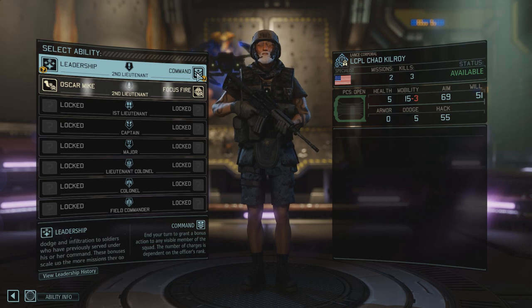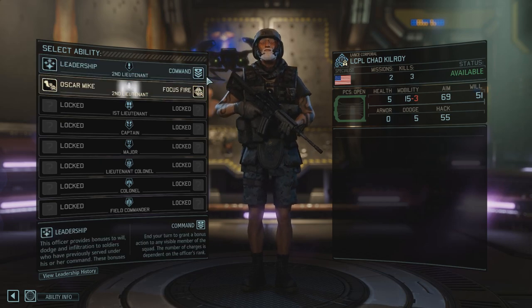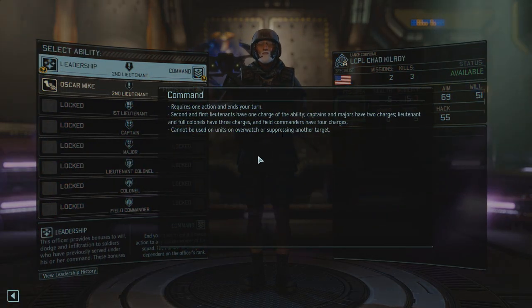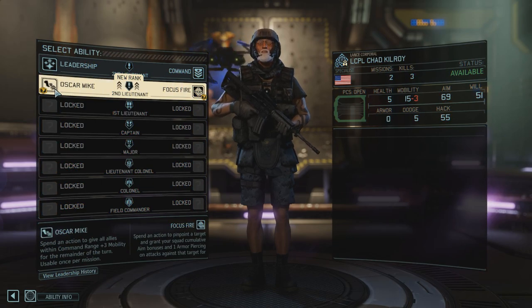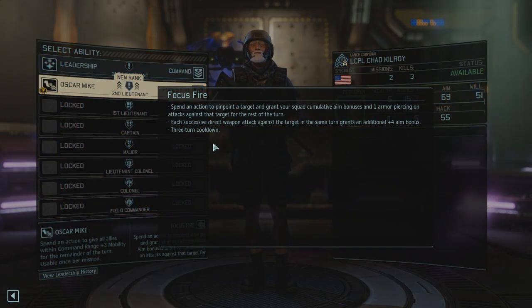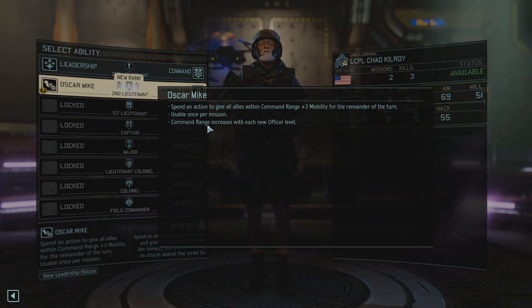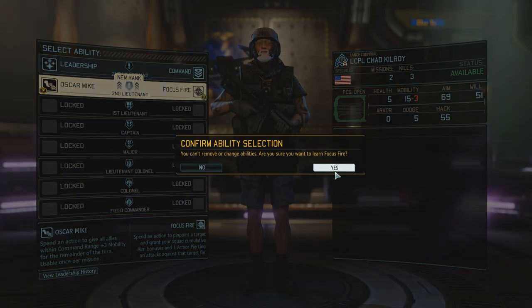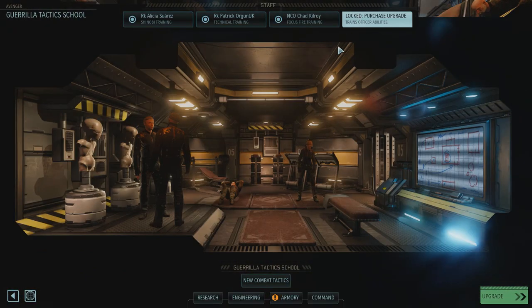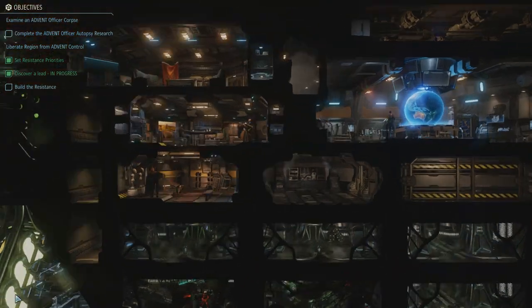We can pick either Oscar Mike — spend an action to give all allies within command range plus 3 mobility for the remainder of the turn, once per mission — I would probably never take that, that's a very small benefit. Or Focus Fire — spend an action to pinpoint a target and grant your squad cumulative aim bonuses and one armor piercing on attacks against that target for the rest of the turn. Each successive direct weapon attack grants an additional plus 4 aim bonus, with a 3 turn cooldown, usable once per mission. I've got to be all about Focus Fire — 100%. So we're gonna start training Kyori up to be an NCO. If we get a staff sergeant and 35 supplies we can train more leaders at once, but for now we're kind of stuck with what we've got.